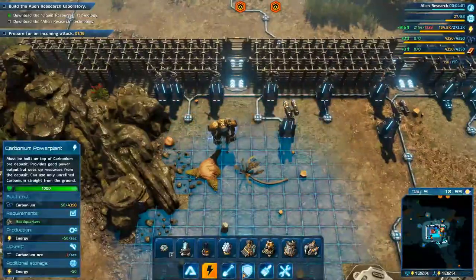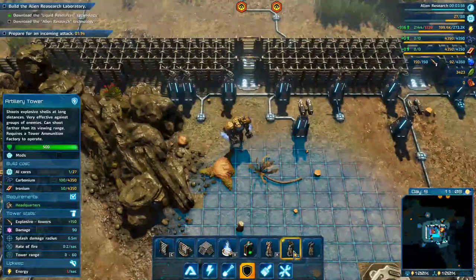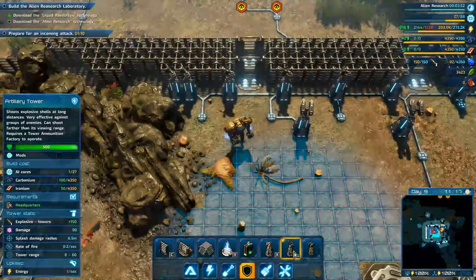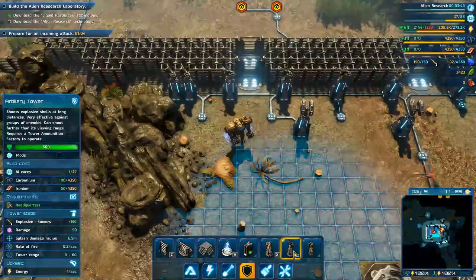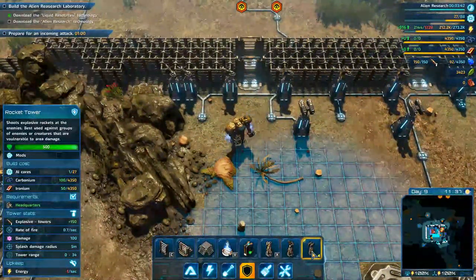This is going to be an opportunity for us to see these rocket launchers in action. What do we have here? That's an artillery tower - shoots explosive shells at long distances, very effective against groups, can shoot farther than its viewing range. Requires a tower ammunition factory to operate.